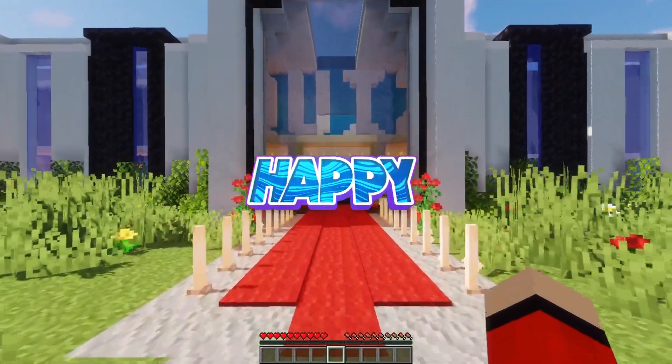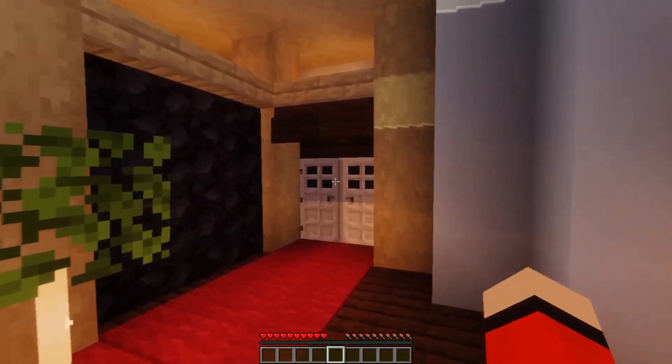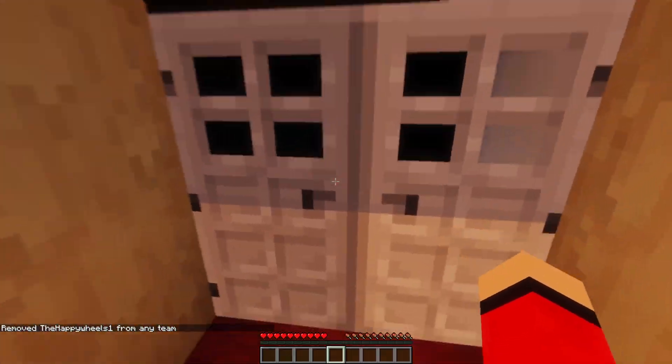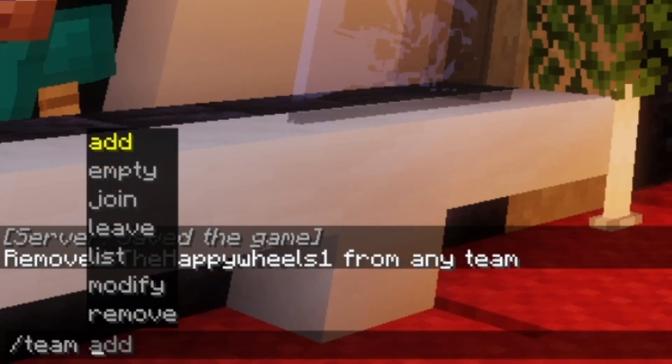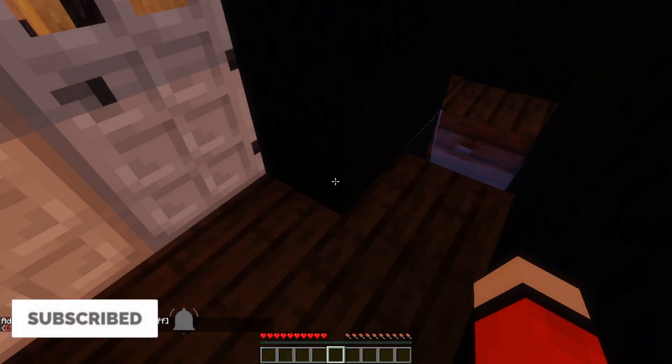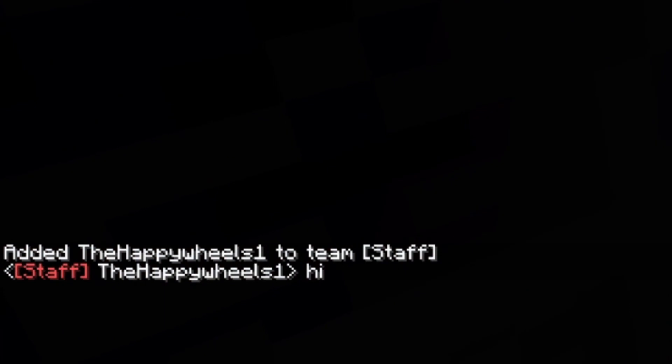So what do I mean by all of this? Well, first of all, take a look at my name at the top — it says staff. And also, if we go to the staff-only door, you'll see it's going to open for us. Now, that won't open for anybody else. And if we leave the team, you'll see that I can no longer get through this door. If I just join that team again, I can now walk back through here. And when I type something in chat, I also have a little staff rank next to my name.